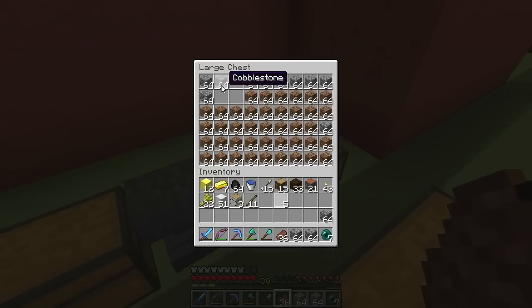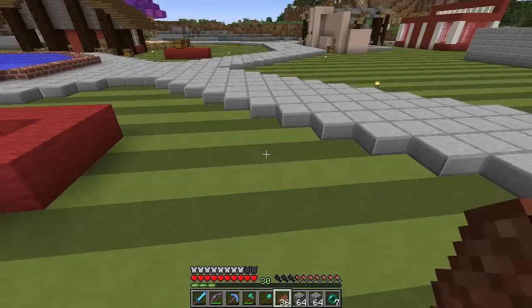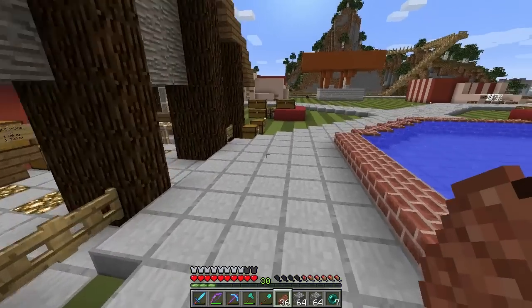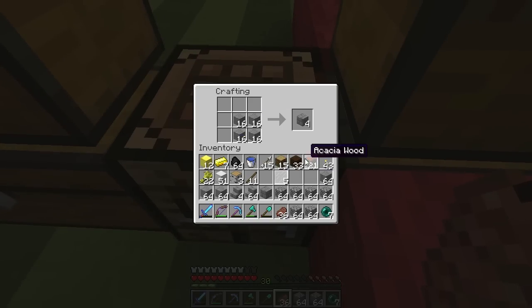We're gonna build a border around here. We're gonna need some stone bricks and some cobblestone. I want the stone brick stairs to be at the top, kind of like to indicate you can't get in here. Where's my chest? Yeah, I keep wondering where I put these. Now we're in business. So what we're gonna do is make all of these into stone bricks, and then a lot of these into cobblestone walls.